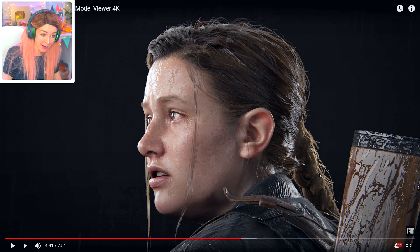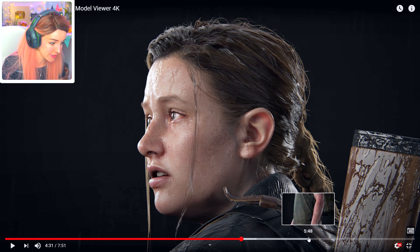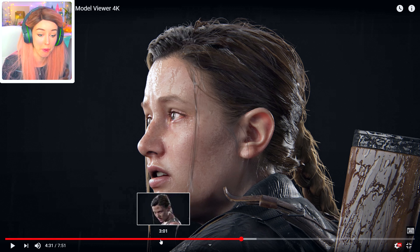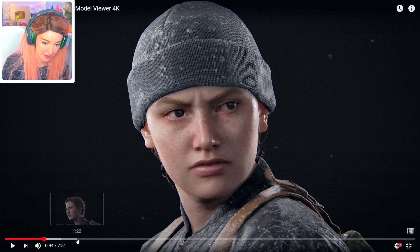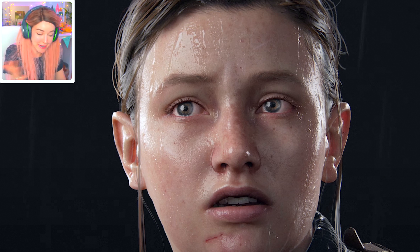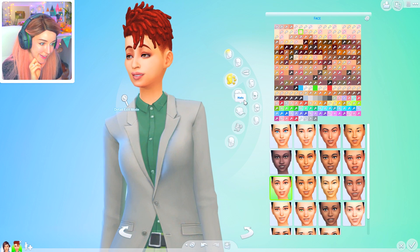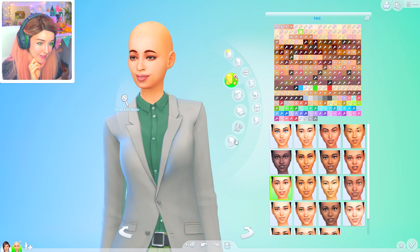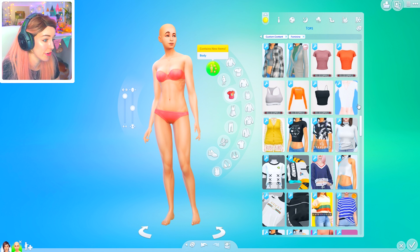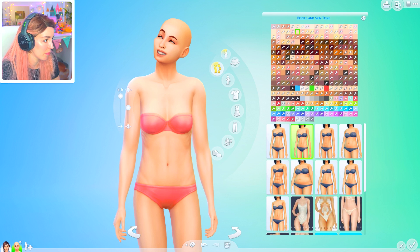If you play Sims for long enough, you think with all your CC you get your Sims actually looking kind of good. And then you look at another game and you're like, okay wow - the other games just look so much better. That just looks real, like a photograph. Let's just take everything off for now. And then obviously one of Abby's key characteristics is she is a strong lady. So she's got like strong arms and stuff - I want to make sure I get her body shape similar. Like, this is what we're going for right here. I can make her forearms stronger.